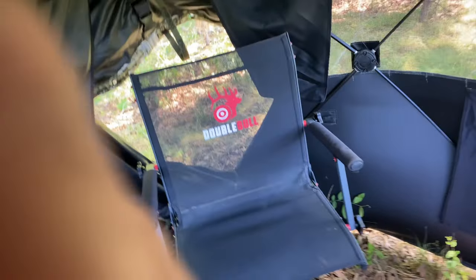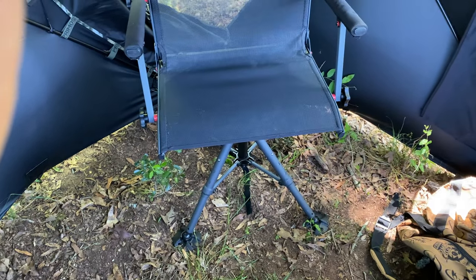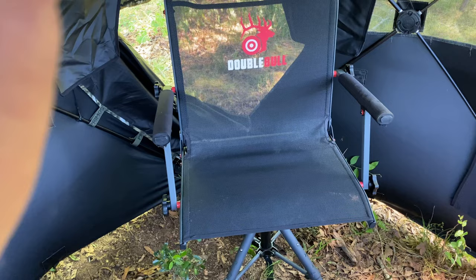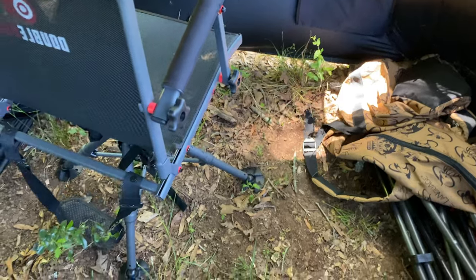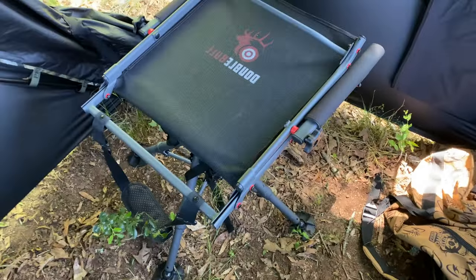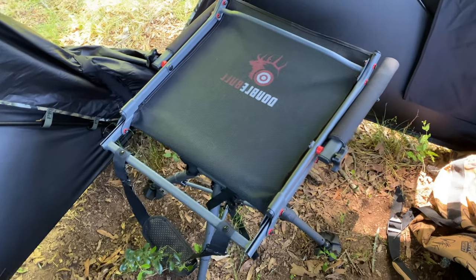It has pads on the feet so it won't sink into the ground. It's adjustable with three elevation settings depending on how tall you are or what type of blind you use it in. The swivel is 360 degrees. It folds down for easy storage. You can pop the legs off into two pieces and strap it across your back if you want to backpack somewhere. It weighs about 18 pounds.